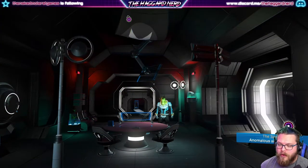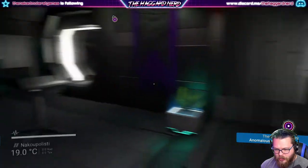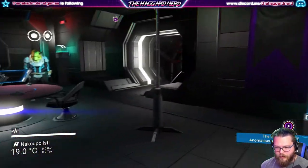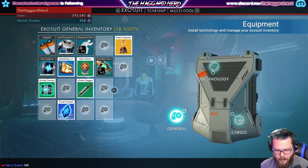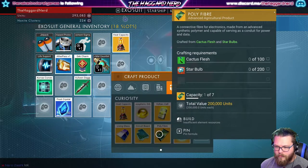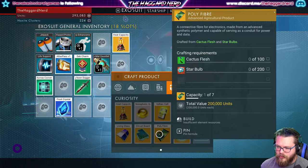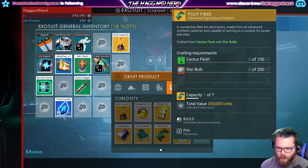Hey guys, how's it going? The Haggard Nerd here, welcome back to No Man's Sky. Last episode we made it to this planet and found this little station. We're currently on the hunt to make a circuit board - we have one heat capacitor from last episode. Now we're working on polyfiber, which requires star bulbs and cactus flesh. I honestly do not know how to find cactus flesh, but this planet has star bulbs.